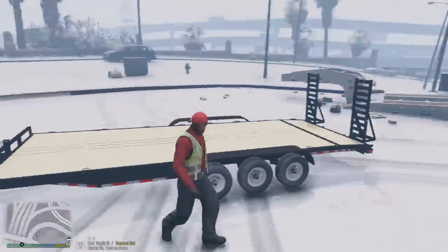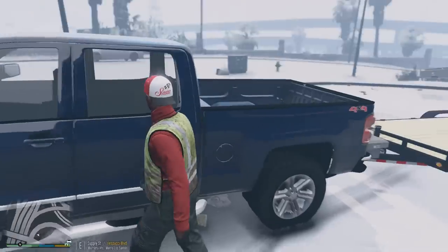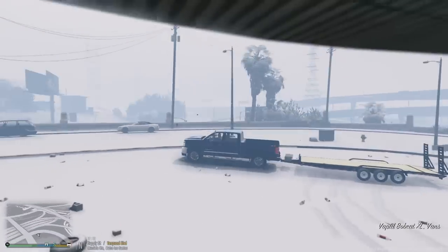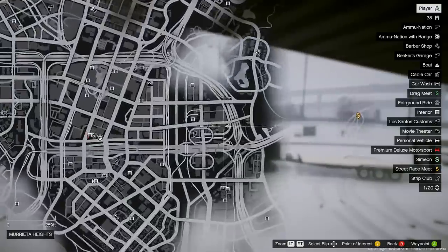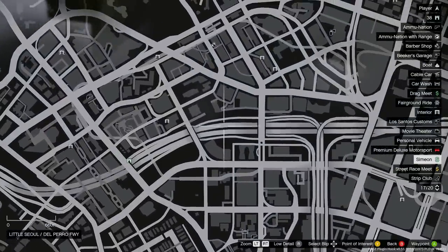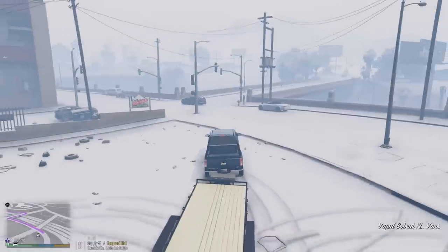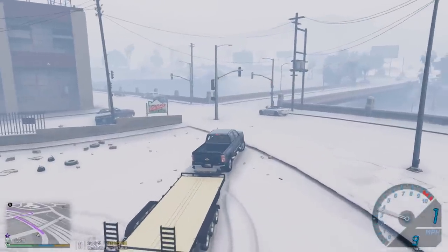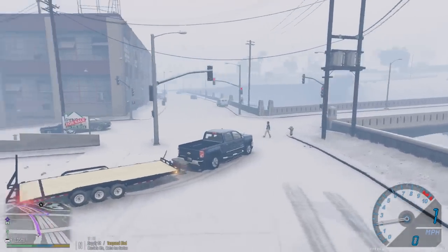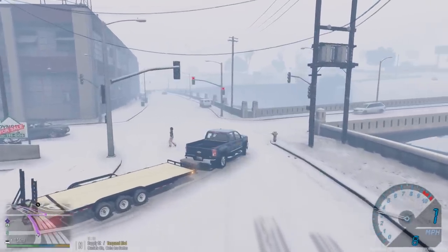We got a roadside assistance call. Normally I would take the flatbed, but this car that we're about to pick up is really low to the ground — we got to pick up an Audi R8. The customer name is Ben and he is right over here on the freeway, under one of these underpasses. Pretty much he's not going anywhere in the snow. I don't know why you take an Audi R8 out in the snow like this, but he's stuck and he wants us to come pick him up.